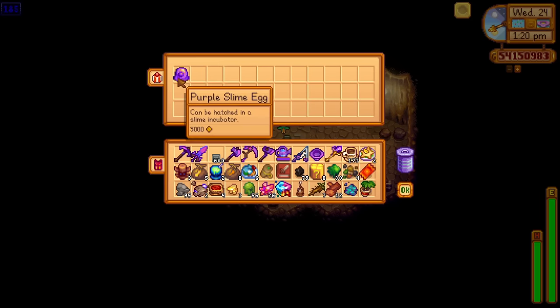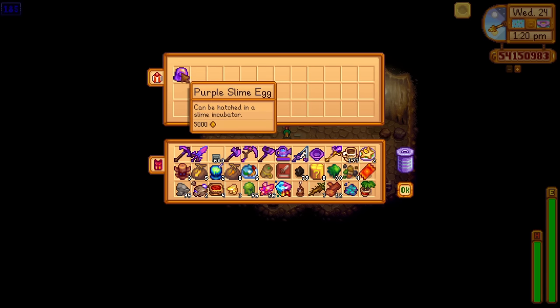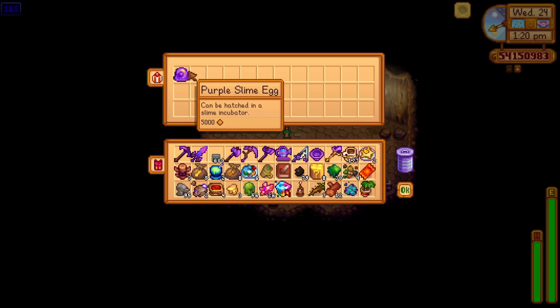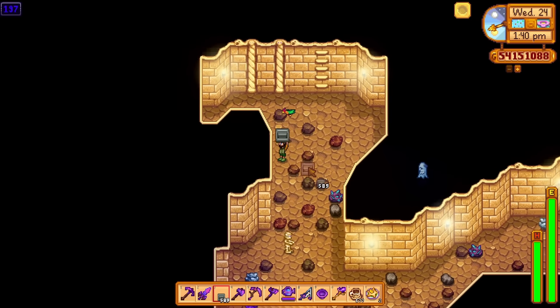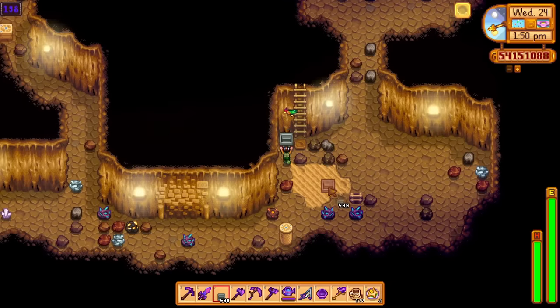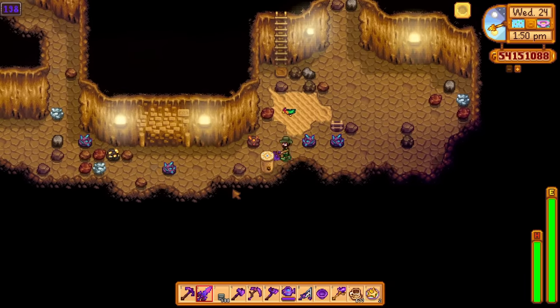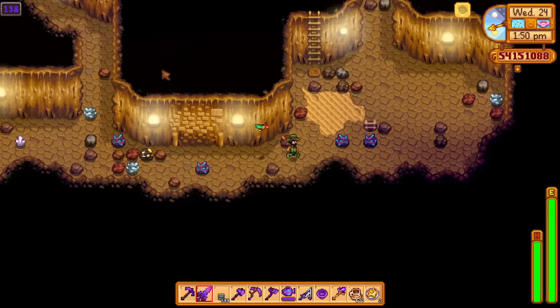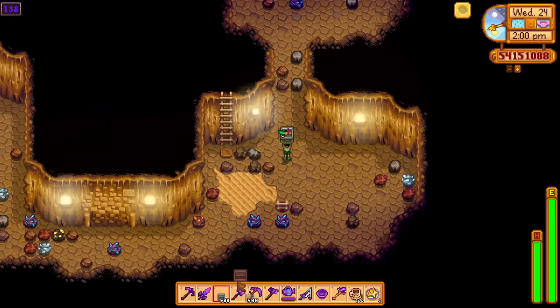A purple slime egg - 5k! I've never seen one of those in a chest before - that's got to be something new. I guess the Skull Cavern and the mines count as one, because the layouts are very similar. When it says 'change the mine layouts', it kind of changes the Skull Cavern as well.